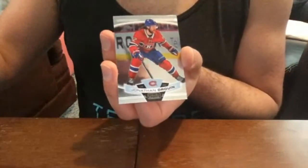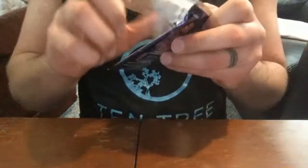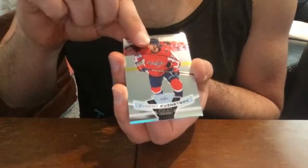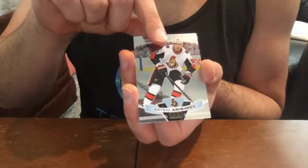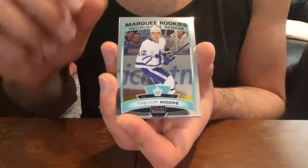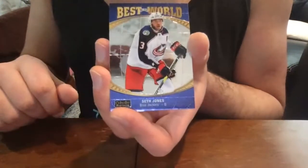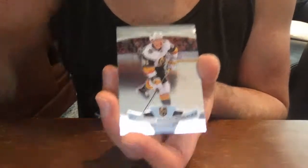Landeskog base and a Druin base. Evgeni Kuznetsov base and rainbow — a little odd, right behind each other. Artemi Anisimov and Jeff Carter base. Trevor Moore base rookie, Tuukka Rask base. Seth Jones Best in the World insert, and Jonathan Marchessault base.